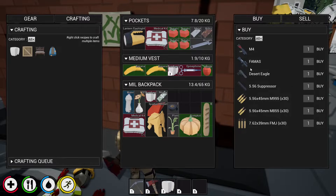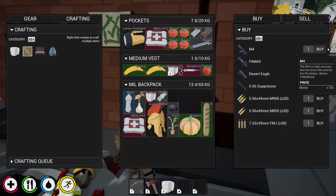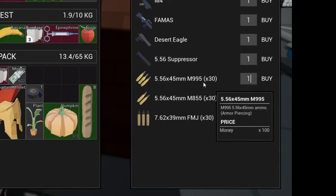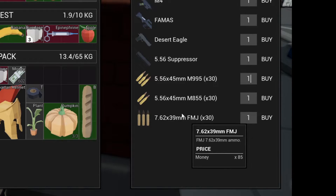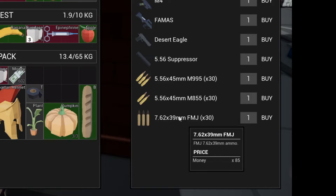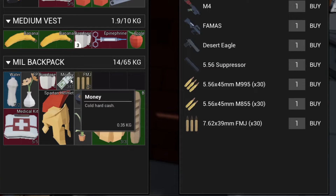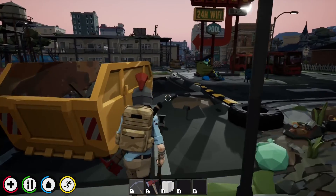Right now I have 602 money from selling stuff off camera. The M4 costs 750 so I can't buy it — it says 'cannot afford.' Ammo comes in sets of 30: 150 money for most types and 85 for others. I personally like the full metal jacket bullets for the AK, so I'll buy three sets. That gave me 90 rounds and my money dropped to 347. That's how buying from NPCs works.